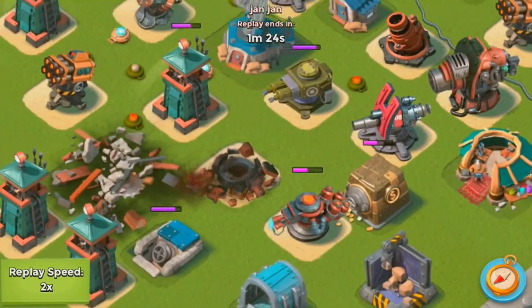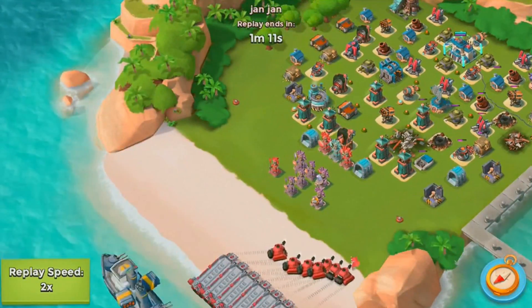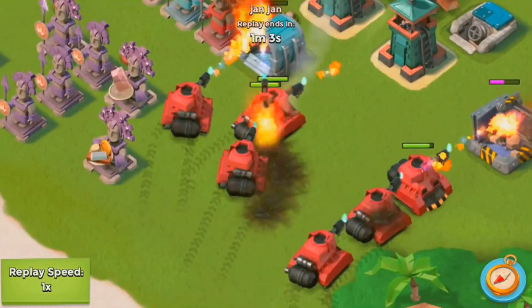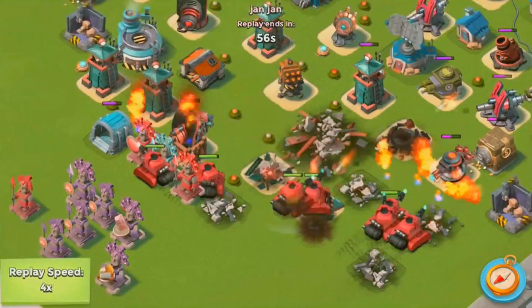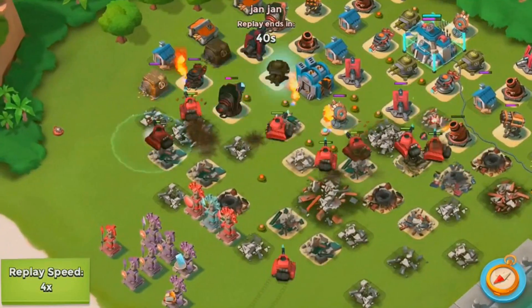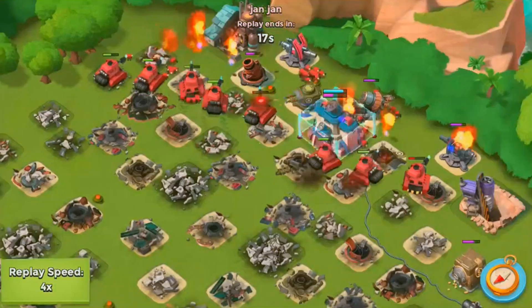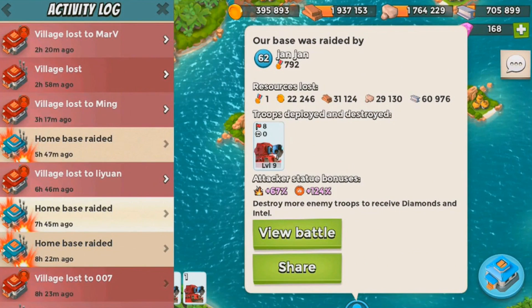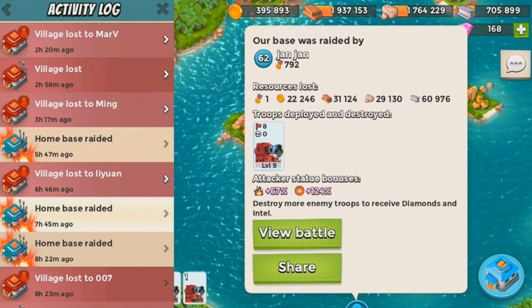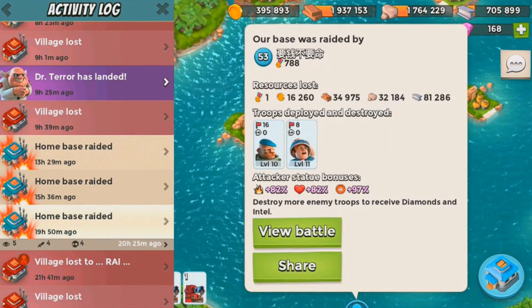He takes down the boom cannons first, which is always a good idea. Deploying the scorchers up front is exactly what you want to do, and he just destroys my base because scorchers are so OP. On a level 62 base, you shouldn't lose any scorchers or have them close to dying unless the defender has prototypes, which I didn't have. So those are those two attacks — I may have shown that attack twice, sorry.